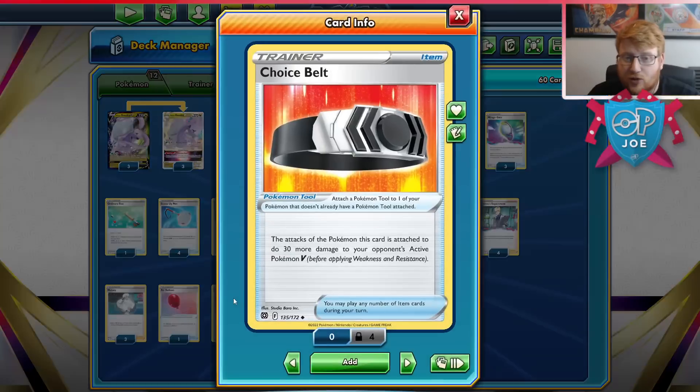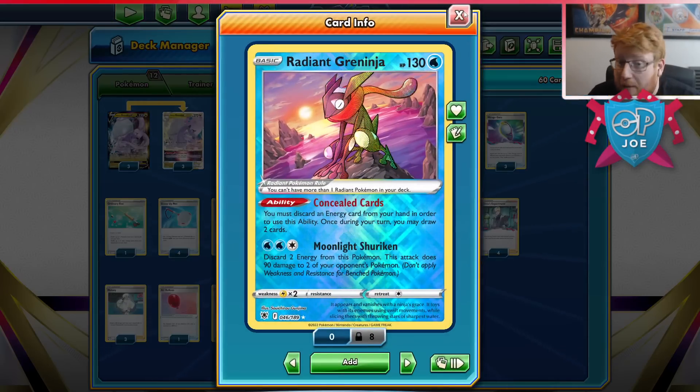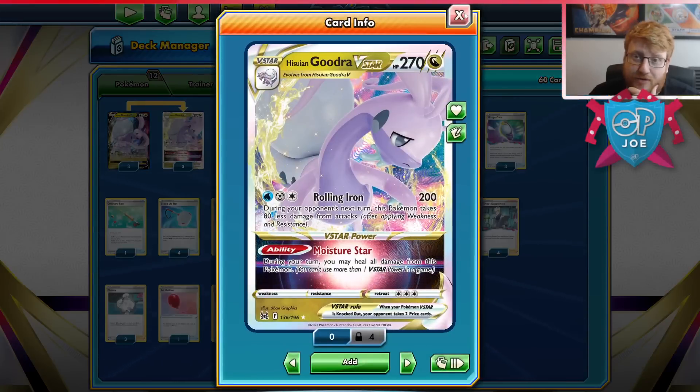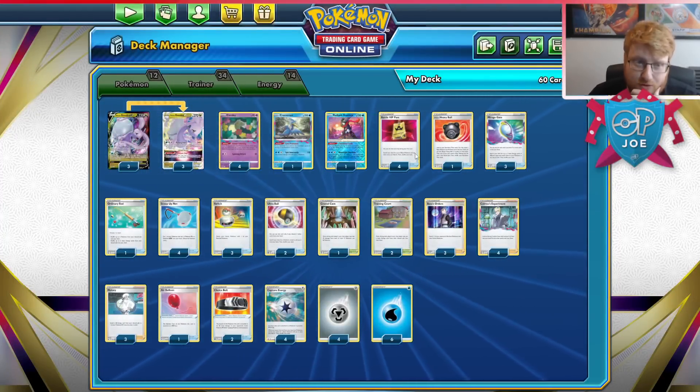The flat 200 is a great number with Choice Belt as well. Pushing to 230 means that the Radiant Greninja can finish off 310 hit point Pokemon, which is insane. So Mew is in much more danger, and it means you can boss belt KO other two-prize Pokemon before they evolve. Think about an Arceus deck that every now and then uses Sharon's Care to pick itself up and heal. Now we have even more health effectively with the 80 reduction, and an inbuilt Sharon's Care just threatened constantly throughout the game.